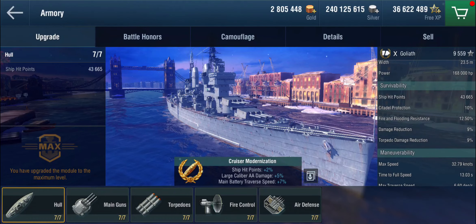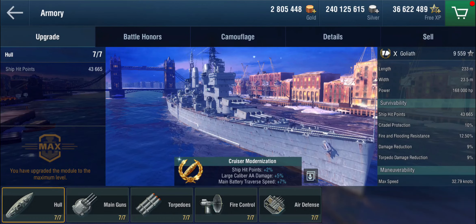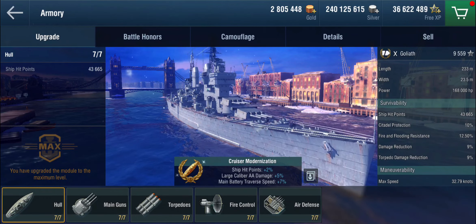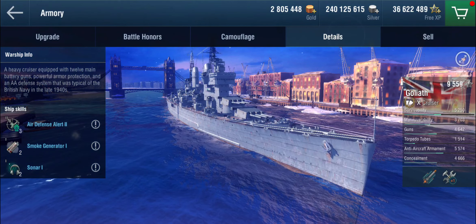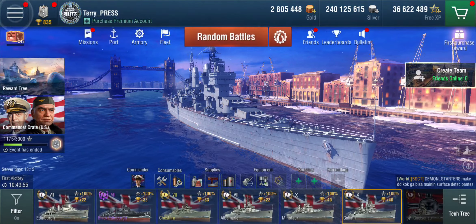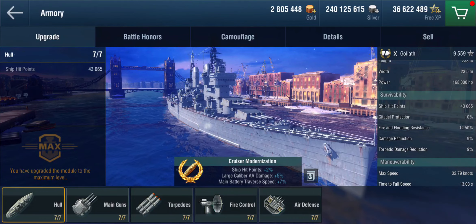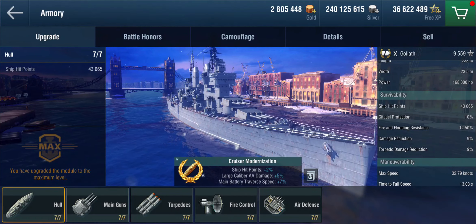We have a reasonably large heavy cruiser at tier 10. She's got 43,000 hit points, which is a decent amount. But the armour, in true British fashion, is questionable. Even though the details say she has powerful armour protection, that is very much to be taken with a grain of salt. Compare that to something like the Des Moines or the German cruisers — this is not it.